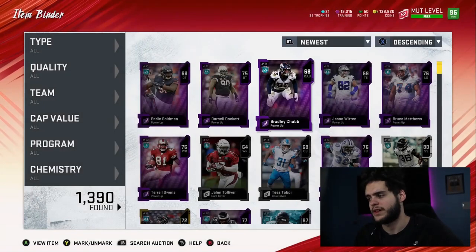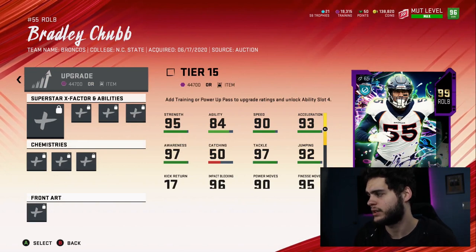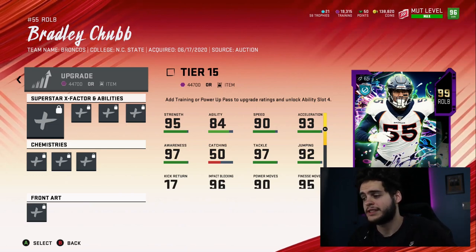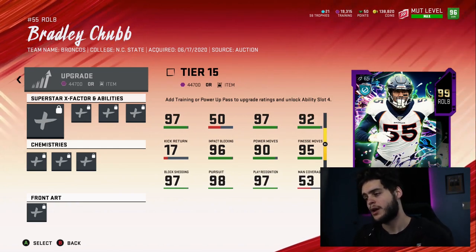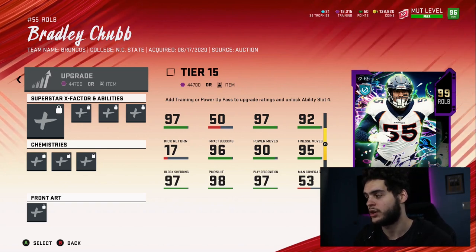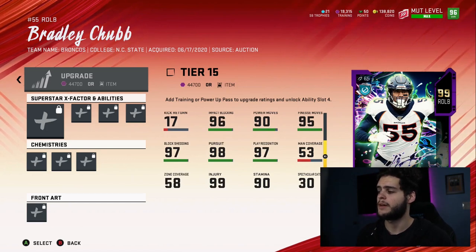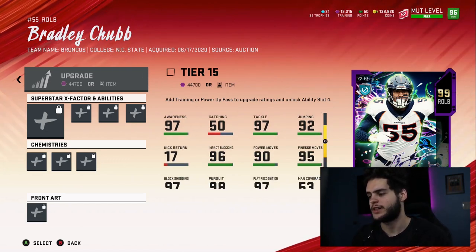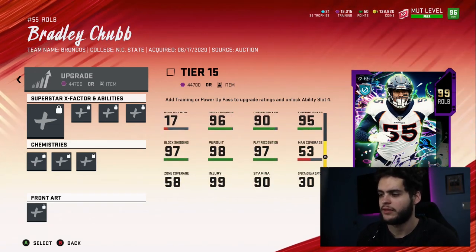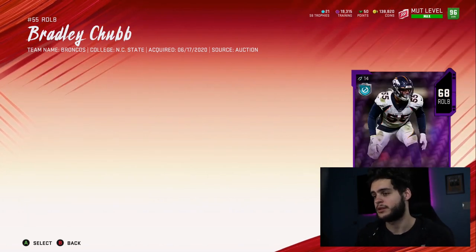Bradley Chubb is next. He has his Black Friday Blitz card art. 95 strength, 84 agility solid, 90 speed, 93 acceleration great, 97 awareness, 97 tackles amazing, 92 jumping, 96 impact blocking solid, 90 power move, 95 finesse move solid, 97 block shedding, 98 pursuit — that pursuit is great for chasing a quarterback or running back. Play rec 97, hit power 97. Put a pass rushing ability on him, get his finesse moves up to 97 or 98, and with John Madden chem he'll have almost maxed out play rec. He's gonna be super fast — kind of like Lawrence Taylor but probably cheaper. I really like this card.